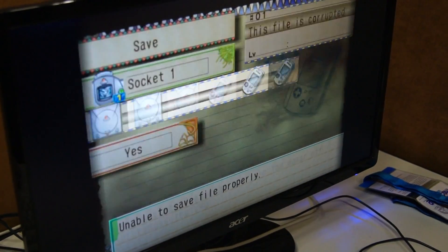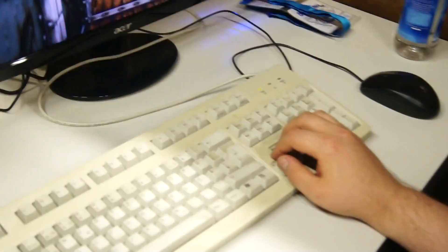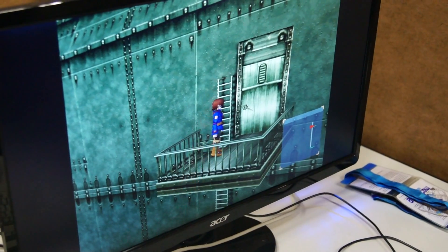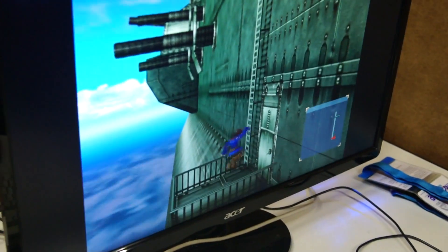We'll also switch to some other game you probably know — that's Shenmue, the introduction — but just run around a bit more here with the keyboard right now. That's already running on the OMAP5 hardware, and I think that looks pretty impressive with all the lighting effects and stuff like that. That's Dreamcast for you.